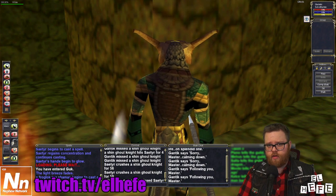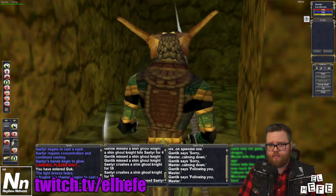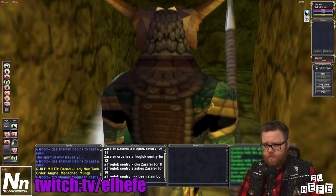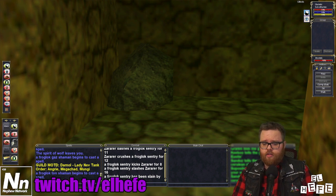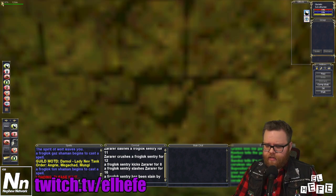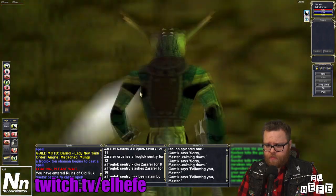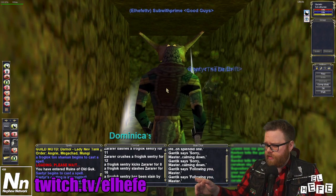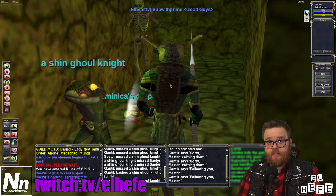Now there are several other zone lines from Upper Guk to Lower Guk, but this one is the most commonly used by players and the one that I think is the most important for new players to learn. This has been a real quick tip, guys, but this is something that every EQ player should know how to do, as Lower Guk is one of the premier zones of the game when you're in the vanilla phase of a new server. If you guys found this quick tip useful, please like and subscribe, and find me over at twitch.tv/eljefe where I'm streaming Mondays, Wednesdays, and Fridays. I'll see you guys in the next video.